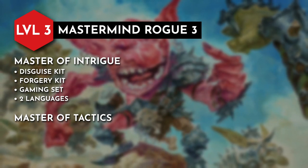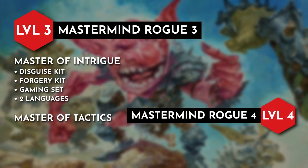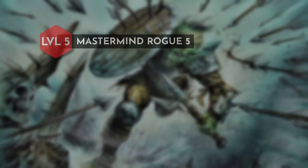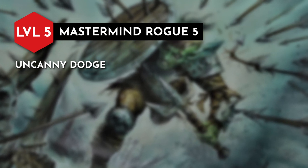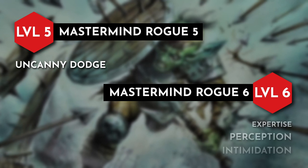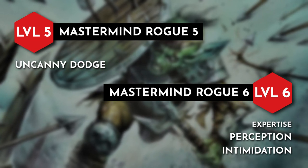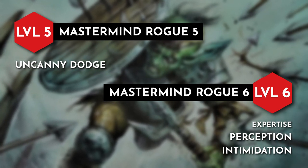This combo truly epitomizes a supportive battlefield tactician commanding troops to turn the tide of battle. At level 4, we have the option between an ability score increase or a feat, and I went with the ability score increase, opting to boost Dexterity to increase our damage per round and our initiative. For level 5, we gain Uncanny Dodge, which will allow us to use our reaction to halve the damage dealt to us by an attack. With level 6, we can choose two more skills to grant expertise to, and I went with Perception and Intimidation — two skills that affirm our character's martial capabilities and showcase this Hobgoblin tactician becoming comfortable with their role in the party.